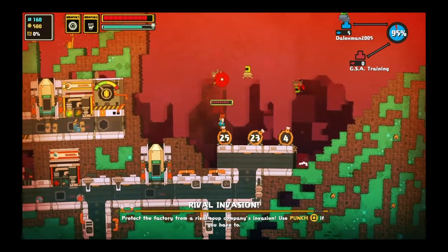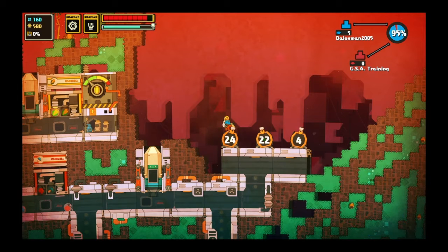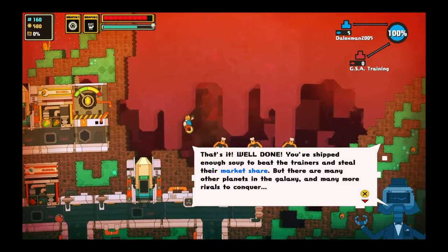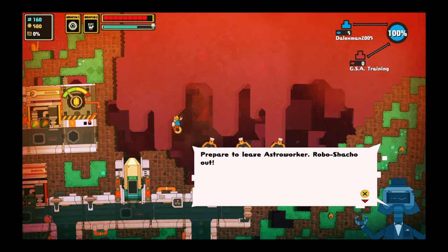So I guess you do suffer from fall damage. Well done, astro worker — you really have proven yourself here today. Our soup rivals won't have been expecting much resistance, but you showed your fangs. We've almost hit 100% market share — nothing stopping us now. You've shipped enough soup to beat the trainers and steal their market share, but there are many other planets in the galaxy and many more rivals to conquer. Prepare to leave, astro worker — Robo Shacho is out.